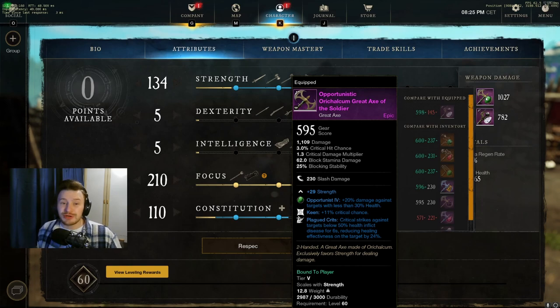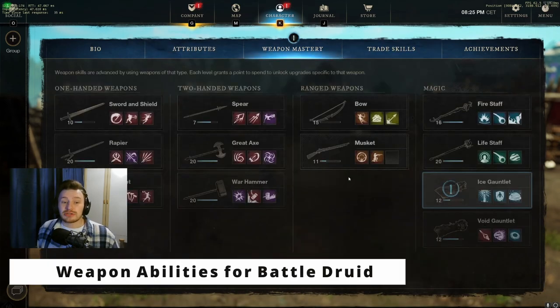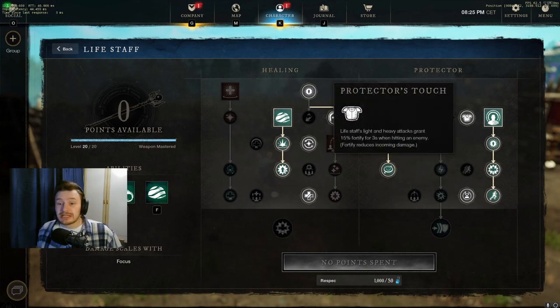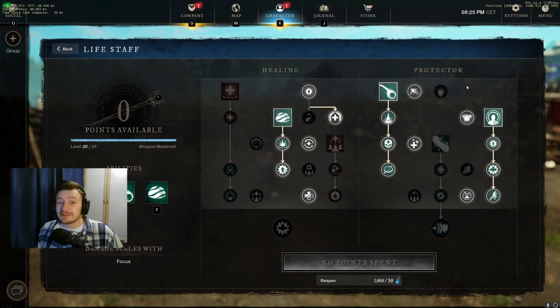I'll put the weapon trees up on screen now. Rather than going over each individual ability, I'll talk through the trees. You've got Fortifying Sacred Ground as one of your ability perks on your armor, which gives a stack of Fortify alongside the Orb of Protection. We also take the passive on the Protector tree called Protector's Touch — light or heavy attacks with the Life Staff give a stack of Fortify as well. The Orb of Protection and Fortified Sacred Ground stacks don't stack together, but they do stack separately alongside Protector's Touch, so you can have two stacks of Fortify always active on yourself.